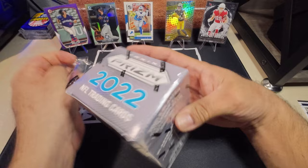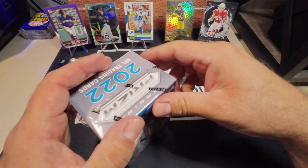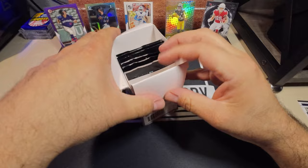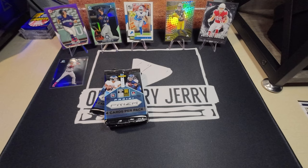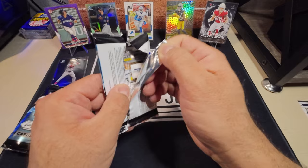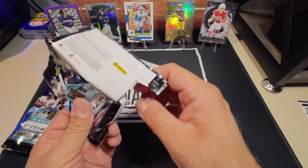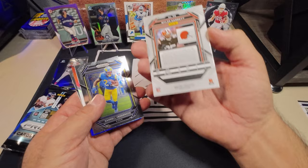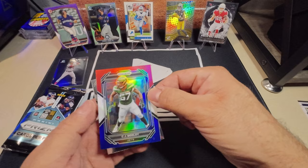Moving on to what might be my favorite box of the break — the 2022 Prism, my first time opening this year. Let's see if we can get some color in here. Don't get many packs, don't get many cards per pack. Let's see if I can get a nice Bailey Zappi rook or pull an auto. Our first look: we're going to get a Red White and Blue already! Our Red White and Blue is going to be a CJ Mosley for the Jets and a Boye Mafé rookie.